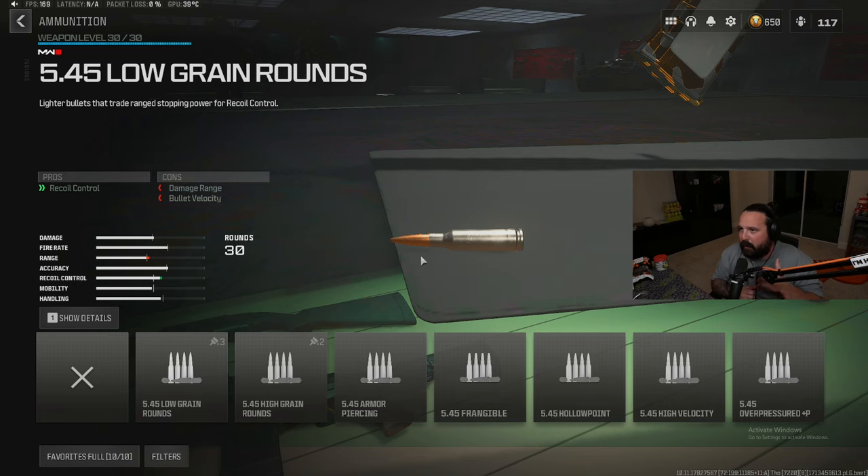Before I go any further in this setup, I want you guys to understand: whenever you use this thing, you need to put it in single fire. Push over on your D-pad and put it in single fire, and tap the fire. It's like the AN-94 — it shoots two bullets at once and it's way better and has a faster TTK in single fire than it does automatic. Remember single fire, not fully automatic.